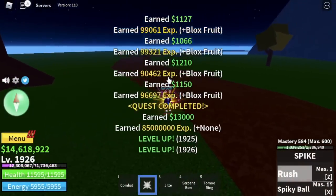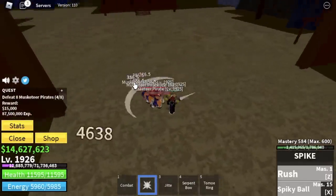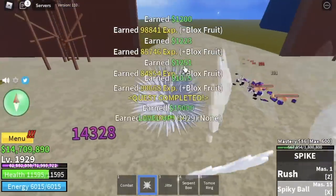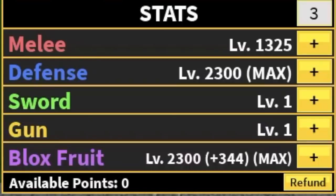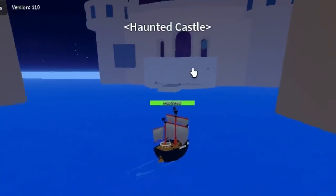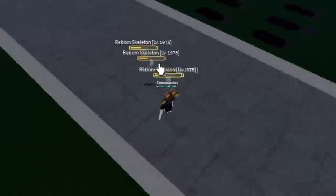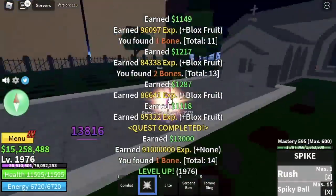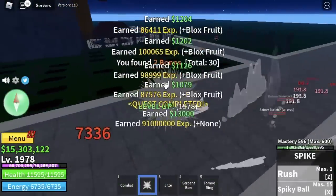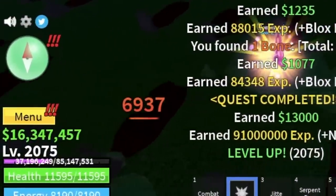At level 1,925 you can start defeating the Musketeer Pirates. You can do wall strat here, which will make everything easier. Target level is 1,975. For our final stat check: max defense and box foods — all remaining stats will go into the melee stat. The next area is the Haunted Castle. We are only going to defeat one mob here, the Reborn Skeletons, because they're easy to defeat and they're near each other. Also, they don't have a fruit, unlike the other mobs inside the castle. We're gonna stay here until you reach level 2,075.